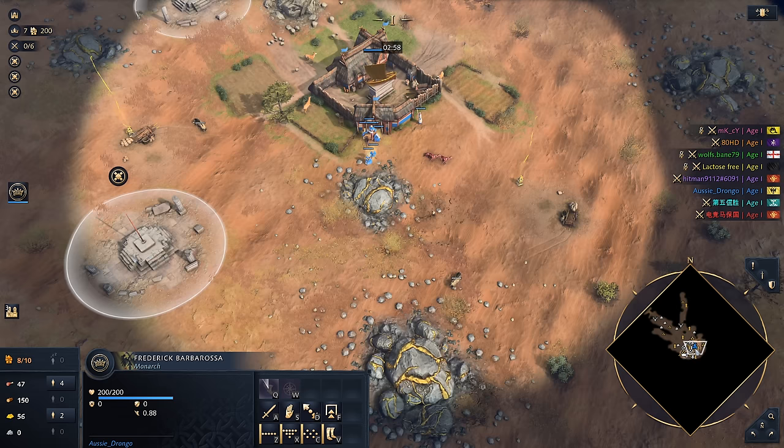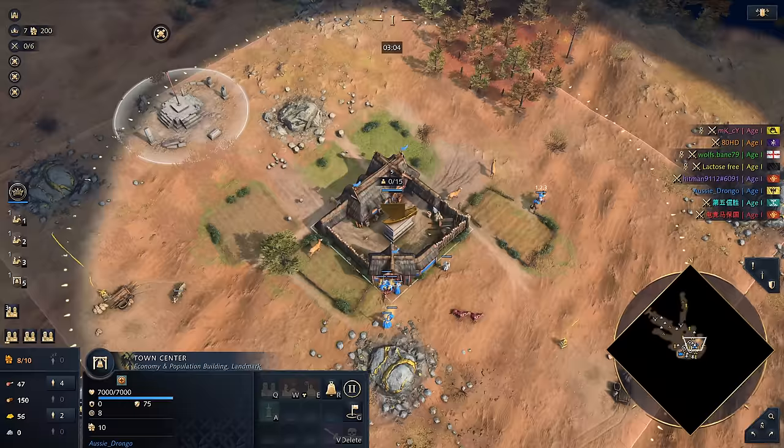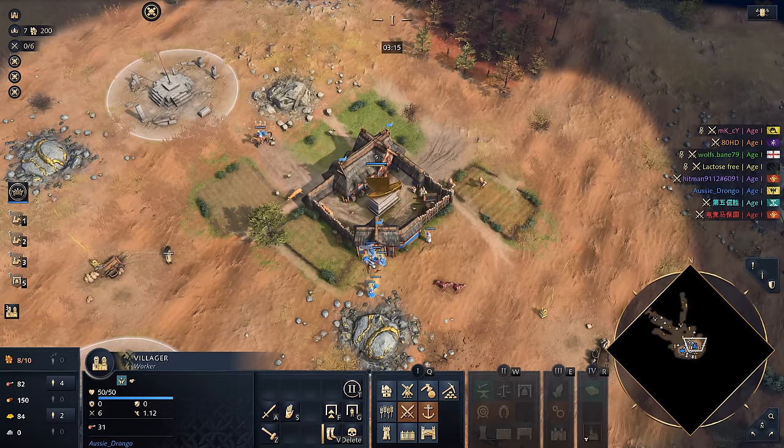The only problem is I don't have any bloody wood. Where am I going to get my wood from? We'll have to worry about that later. King, you can come back. Let's go over here, Scout — that's some good stuff. King can come out over here for the moment. Let's kill these deer.